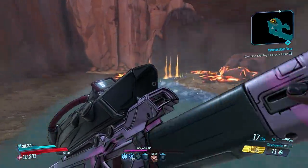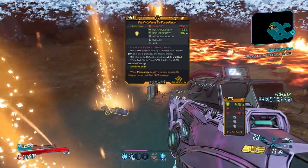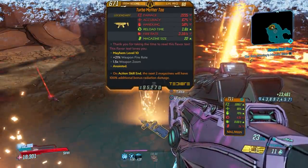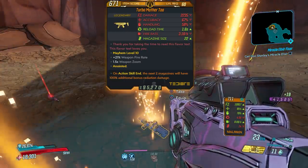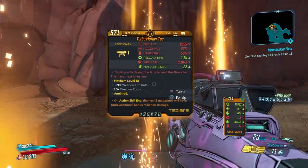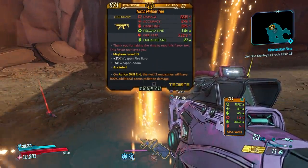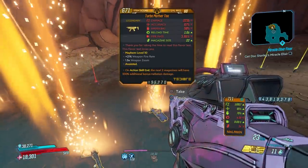Run number three — let's see if we have better luck. We got a Rerouter, an Unforgiven, and there it is — the Turbo Mother 2. 'Next two mags will have 100% bonus radiation damage.' No element on this one, so obviously this thing can spawn in any element, but it can also spawn non-elemental. Being a Tediore, you throw it to get the bonus effect.